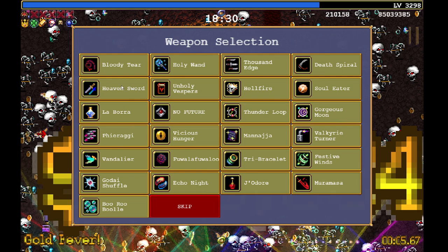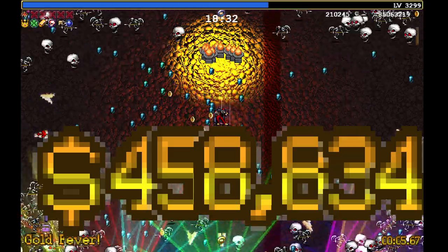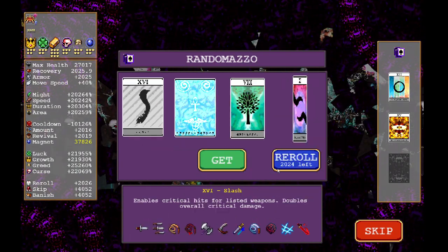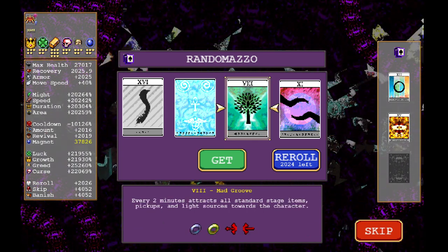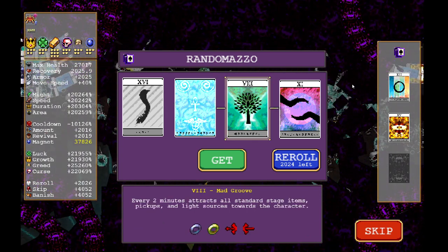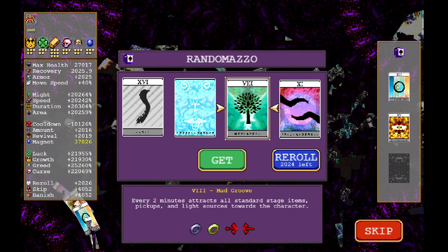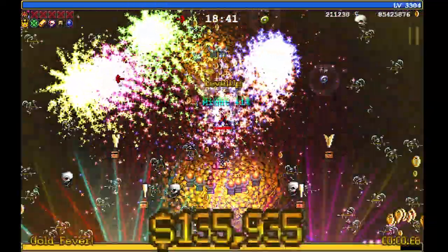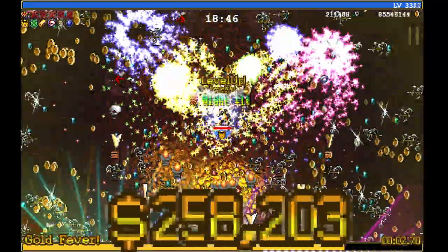I do recommend that you skip the Candy Turbo because we want to keep leveling up our Greatest Jubilee. For our third Randomazo Arcana, we are going to reroll until we get the Mad Groove — it looks like the tree. Go ahead and grab it. So now we've got Wicked Season, Disco of Gold, and number three is the Mad Groove. This will summon everything to us and make it easier to pick all the gold up.